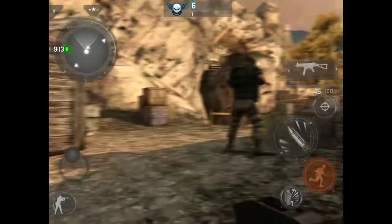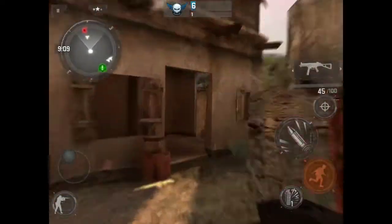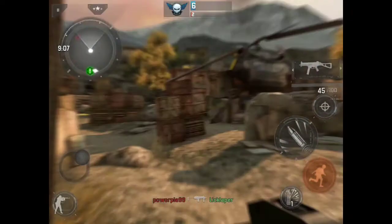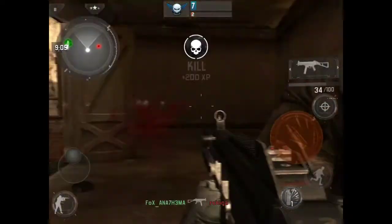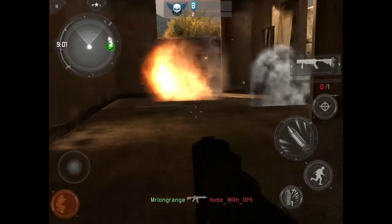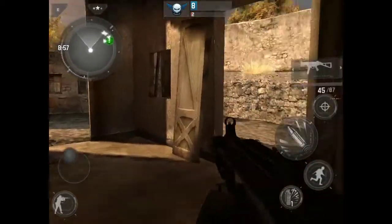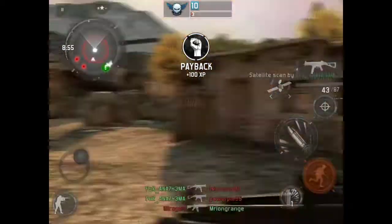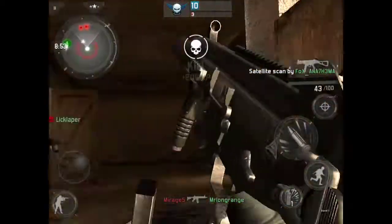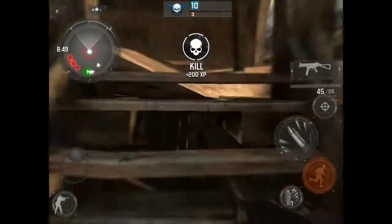At rank 10, you have the ability to choose between two perks. I forget what they're called, but they do two different things — I don't want to give false information, I don't have the website up in front of me. But you can choose what playstyle you want: do you want to be stealth, or do you want to be a rusher? Do you want to be a sniper or an up-in-your-face assault person?